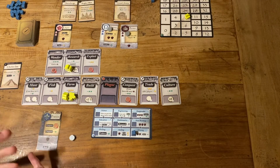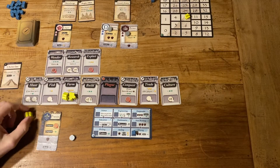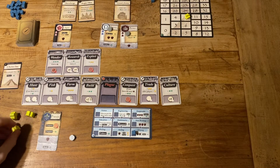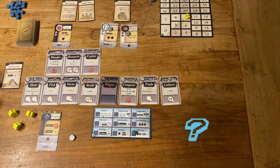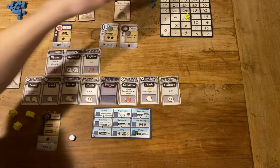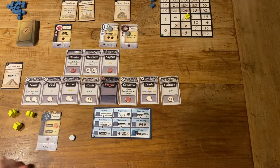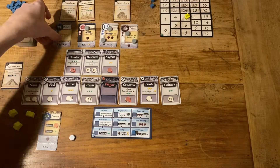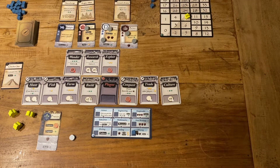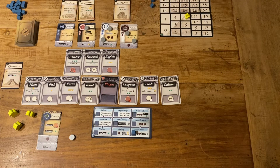We've only got six rounds, so you can see how quickly this moves. We're going to resolve our workers — nobody died this time. France is much more peaceful in terms of wonder building and citizen death. We're going to add a technology cube, slide the timeline, and add coins to the remaining civilization cards.